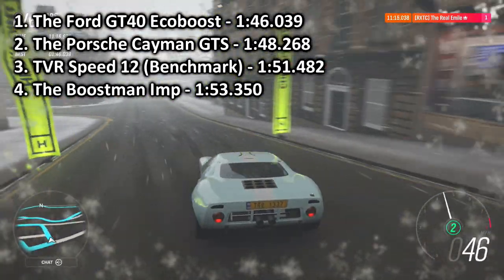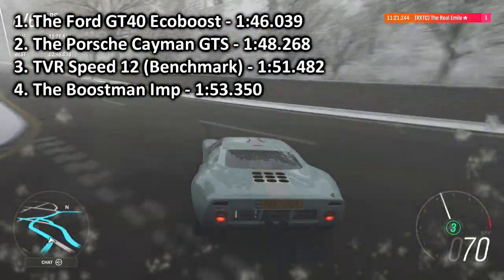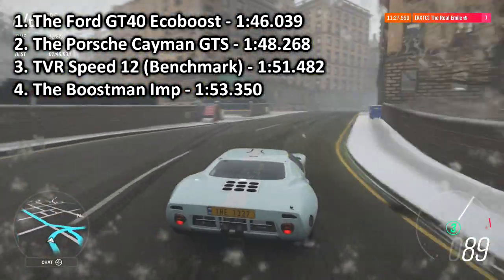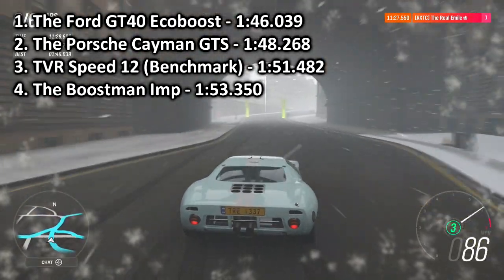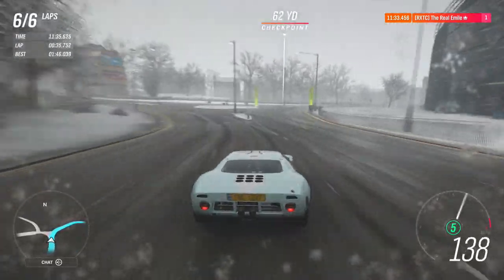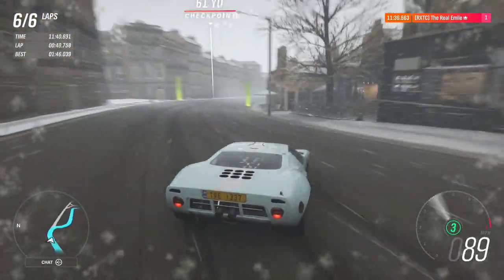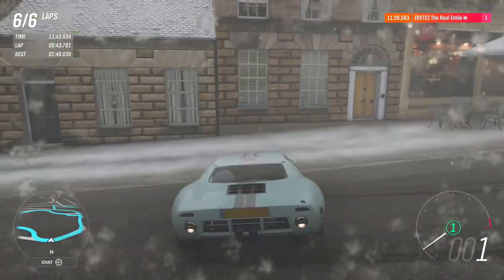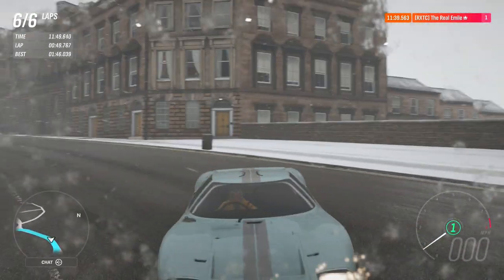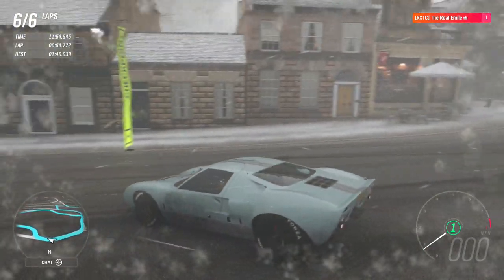It is 2.2 seconds up on the previously very ugly Porsche Cayman — it's still ugly because I haven't removed the upgrade from it yet. It is 5.4 seconds up on the TVR Speed 12. And it is a very long way up indeed from the good old Hillman Imp — still a good car, damn it. That is the GT40. Good car. Don't know how long it's going to hold the top spot for — probably quite a while considering how nicely it drove. Really not expecting much to drive out much better, but you never know when it comes to this series.